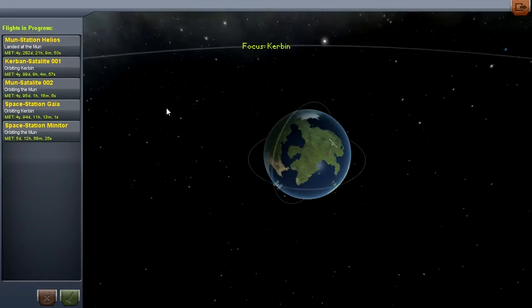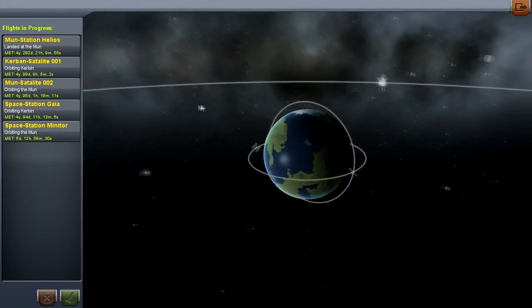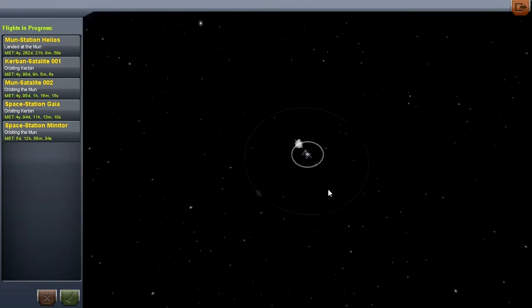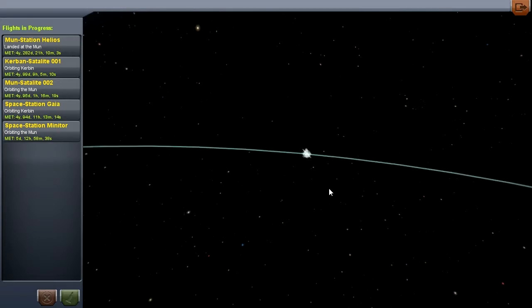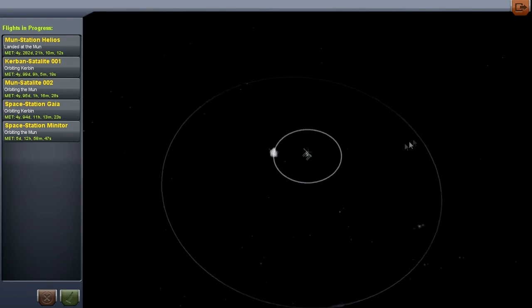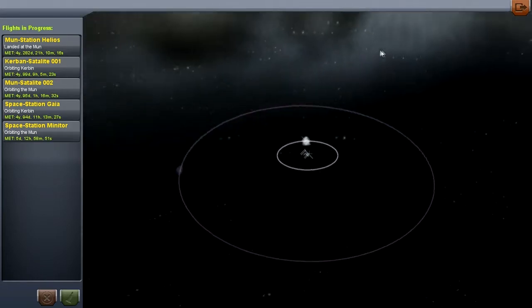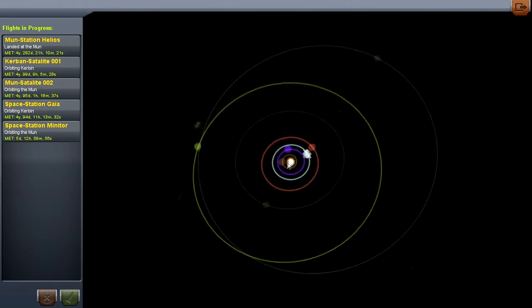I figured the best thing to do is show you what I've currently been doing, and once I've showed off my personal game we'll go ahead and create our own save. Here we are in the map overview — you can scroll out and I can show you what they've done to the game. When I was playing before, I think there was only the ability to go to one of the two moons. I'm not completely sure what features have been added since, so I'll just go through all the current features.